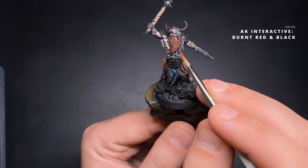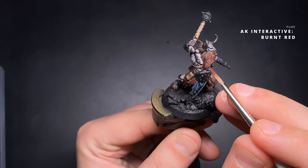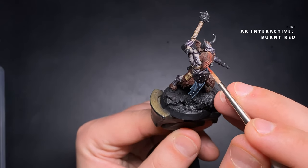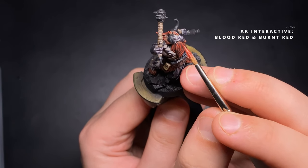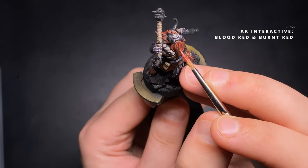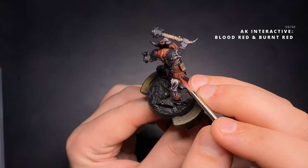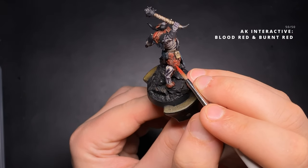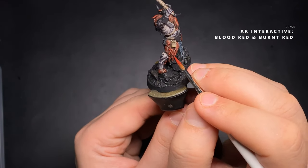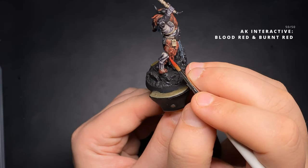I apply pure Burnt Red to all areas apart from the recesses of the hair. Then I add Blood Red and Burnt Red at a 50-50 ratio to start lightening up that red. You need to be more careful in the application — you don't want to cover the previous steps, just get thinner and focus more on the highlighted areas facing upwards.